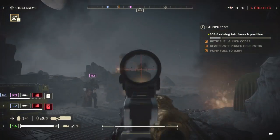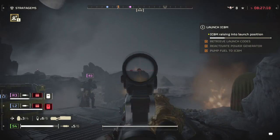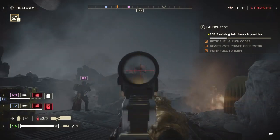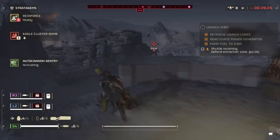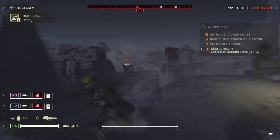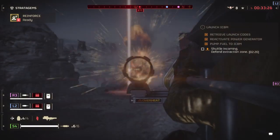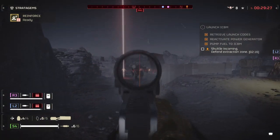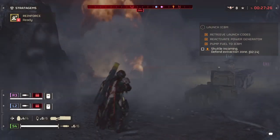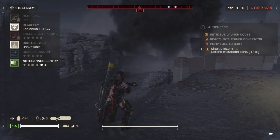This is where it becomes a big issue on higher difficulties — if multiple Chargers and Bile Titans come charging at you, you only have enough shots to take out one of the two before it needs to charge again. Compare this to the EAT-17 rocket launchers, where you get two shots and can replenish your stocks every minute. You can even call it in twice during the same fight and have them available at a moment's notice.